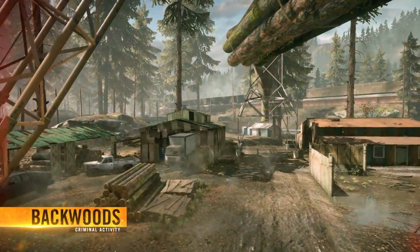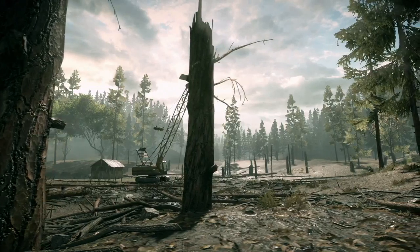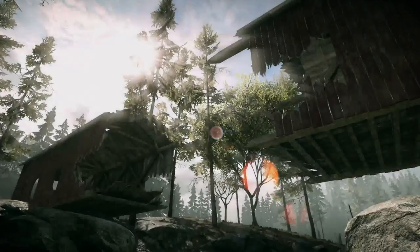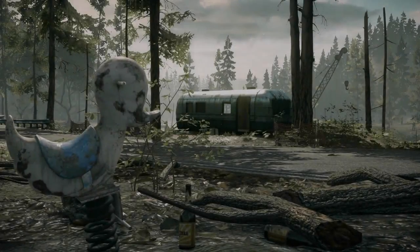Backwoods is the fourth map — a forest-type map that reminds me a lot of Zavod 311 from Battlefield 4, which is one of my favorite maps. You've got a lumber mill area with a lot of rundown cranes, buses, trucks, and a bridge that's taken out, which looks like a jump on the side. I'm going to be hitting that up — pretty cool.